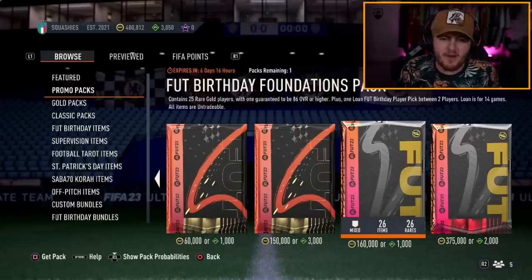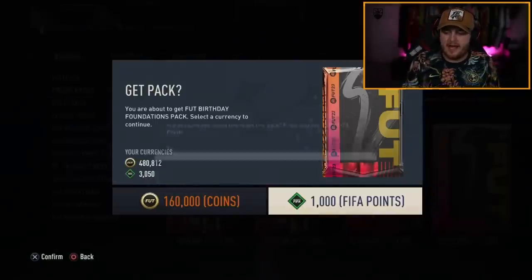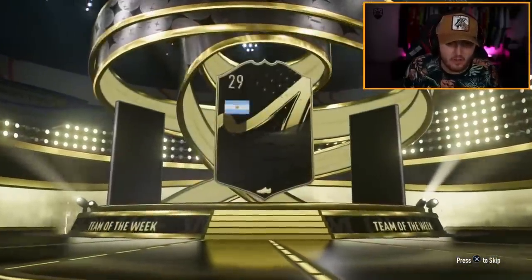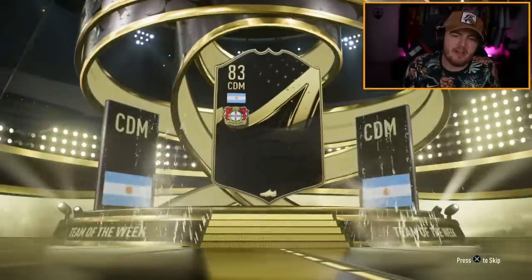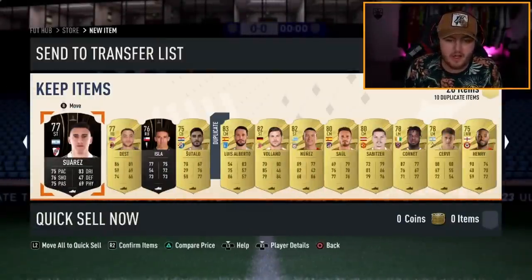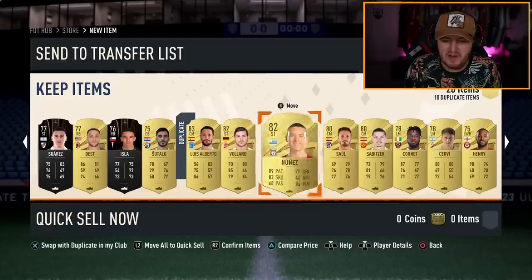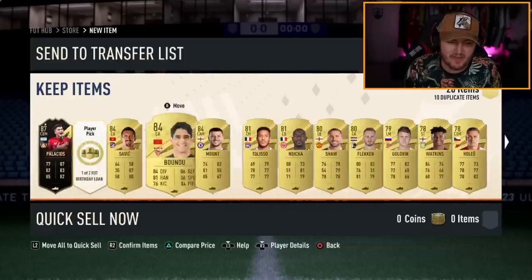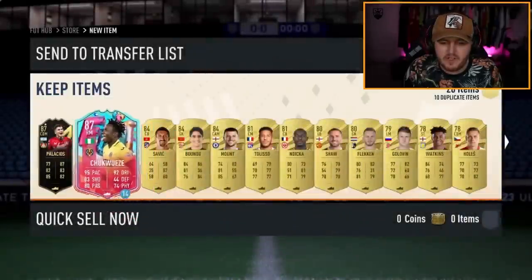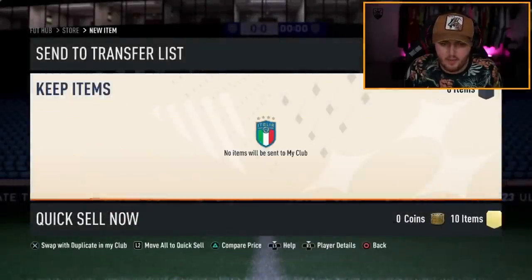We've got Orlando's Foundations and Essentials Pack now. We'll open up the Foundations one first. Argentina Sudium, Ezequiel Palacios, 87-rated in form — we'll take the fodder. There are also possible dangler Foot Birthday icons. There's Darwin Nunez, but that one is a bit of a troll because he's in the mini release. Foot Birthday loan — we'll take Chukwese, a 14-game loan for Chukwese.